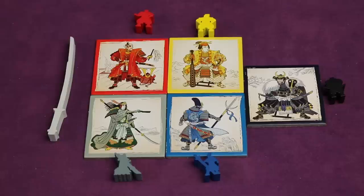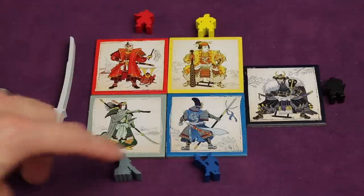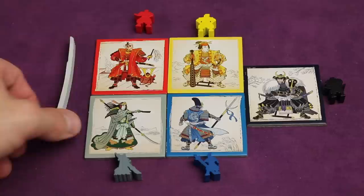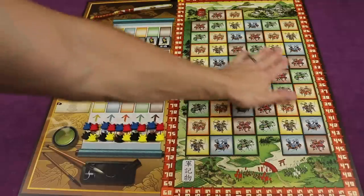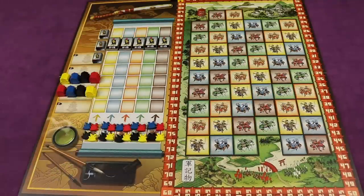At the beginning of the game, each player takes a daimyo tile, which signifies what color they are throughout the game. They'll also take a daimyo figure — notice all of these are different, which is pretty cool in production. Each of these is your scoring pawn throughout the game. Whoever was the last one to go to Japan gets the starting player marker. This is a tile-laying game where you'll be playing tiles, gathering points, and possibly moving up tracks to get more points later in the game.